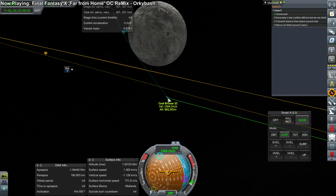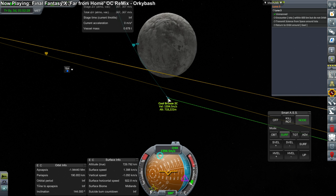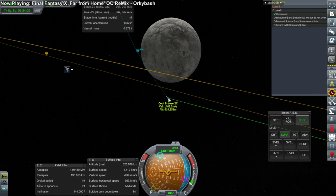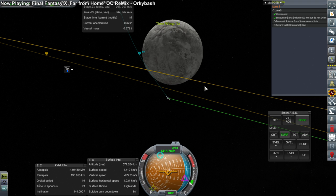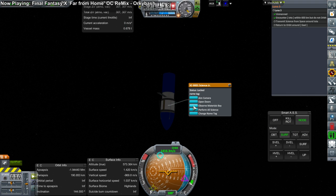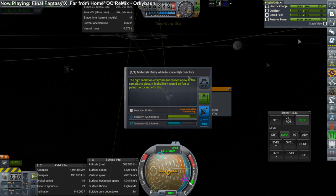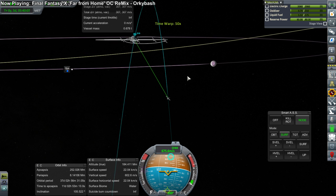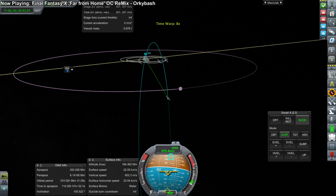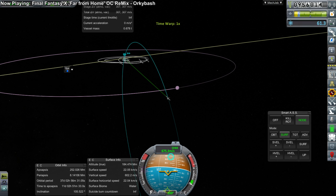Iota space again. We need to get some science — fairly straightforward. We just need to get the science junior done and then transmit that. Observe Materials Bay — not as much science as I'd like, but every little bit counts. And here we are back in space around Gale, and the contract is complete. Luna 3 done.